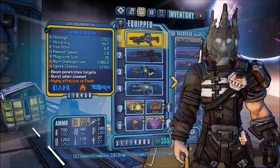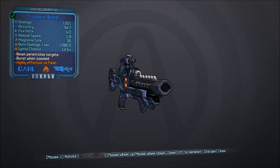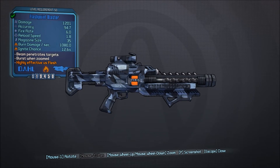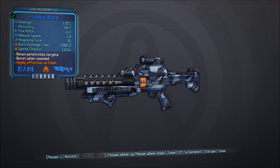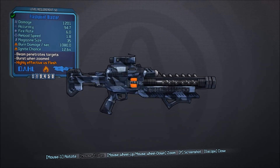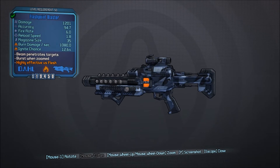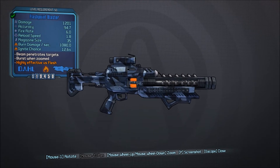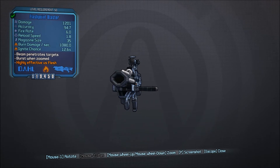Let's go ahead and talk about Dahl. Dahl prefers kind of an assault rifle style laser — it shoots a lot, has a decent sized clip, and it's a lot like an assault rifle. It also has a burst mode capability when you zoom in. I found these to be rather weak for the barrel. The barrel is very weak, even though it looks neat — it looks like Star Wars. But it just doesn't really cut the mustard when you've got scavs and other things coming at you.